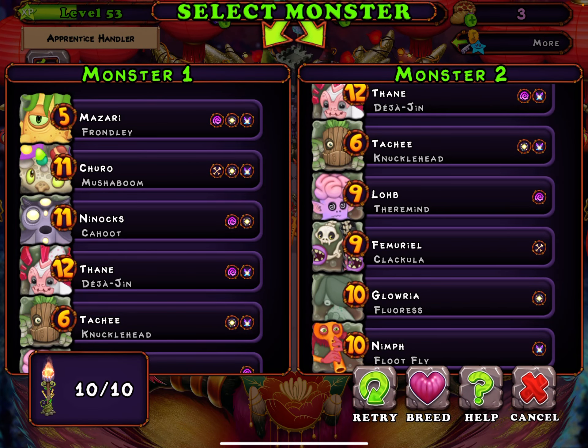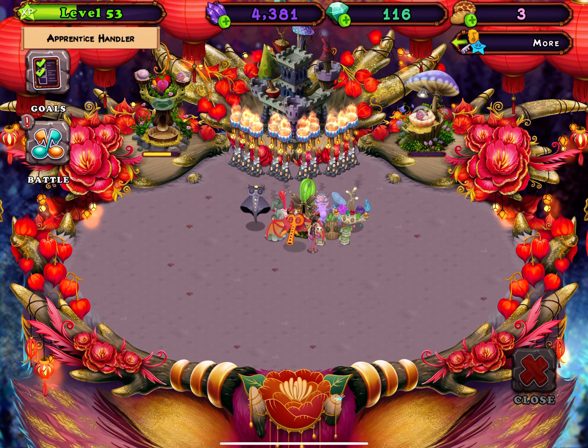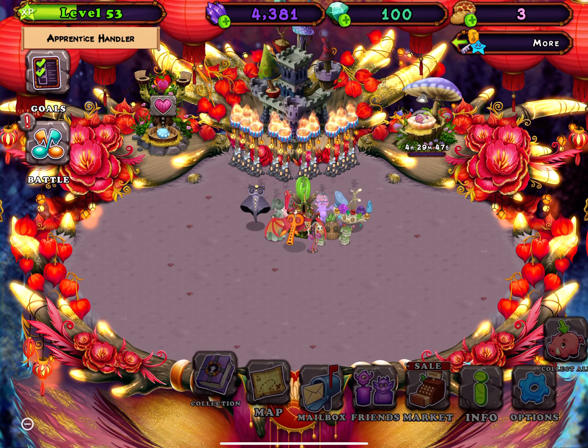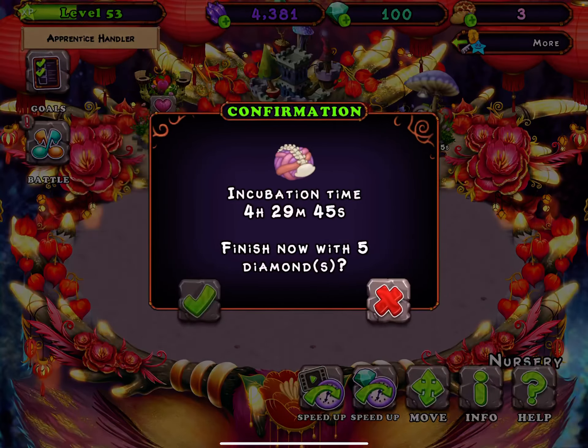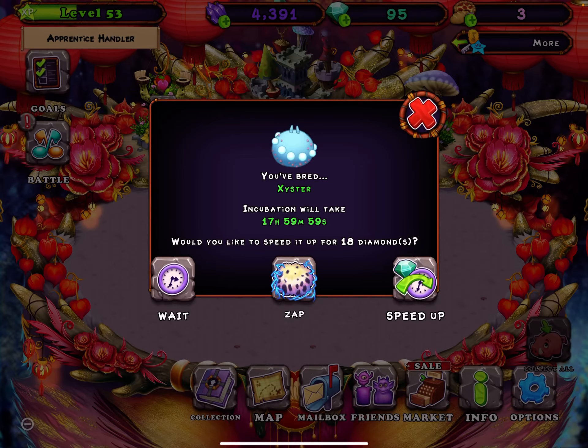The combination for Rare Exista is: if you have an Enchanting, do Enchanting and Exista. Or the combination for me is Dermite and Clacular.